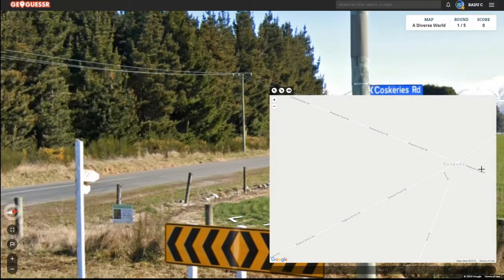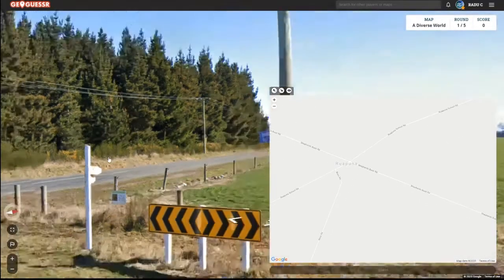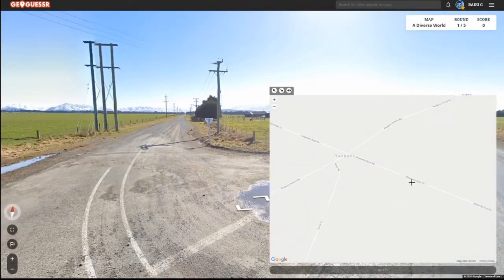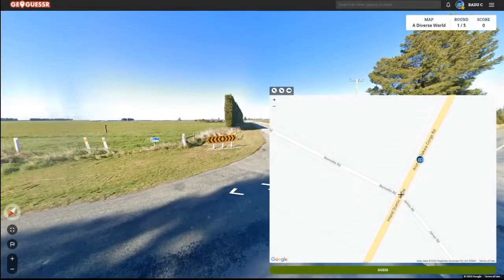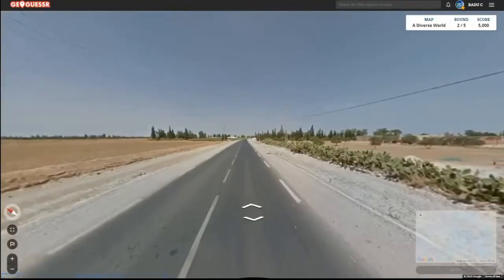One of the roads I see there is Shepherd's Bush Road, and so I'm trying to find Cosqueries but for some reason I don't notice it even though it's right there. Eventually I figure out this one is Cosqueries and we have to be right here. We started on this road right down at the next intersection — so right there, good start.